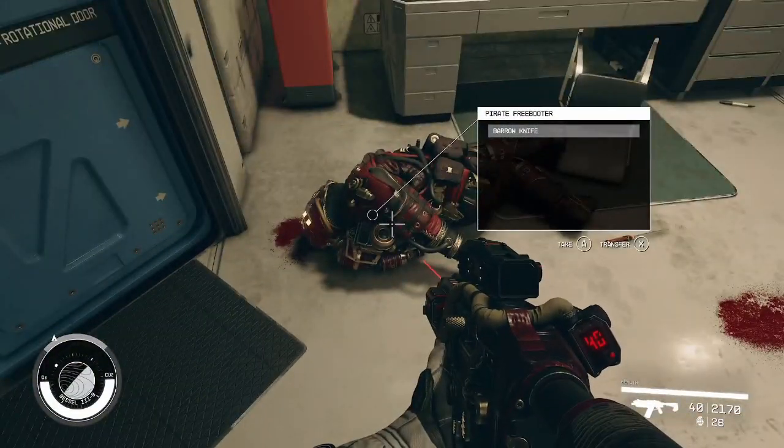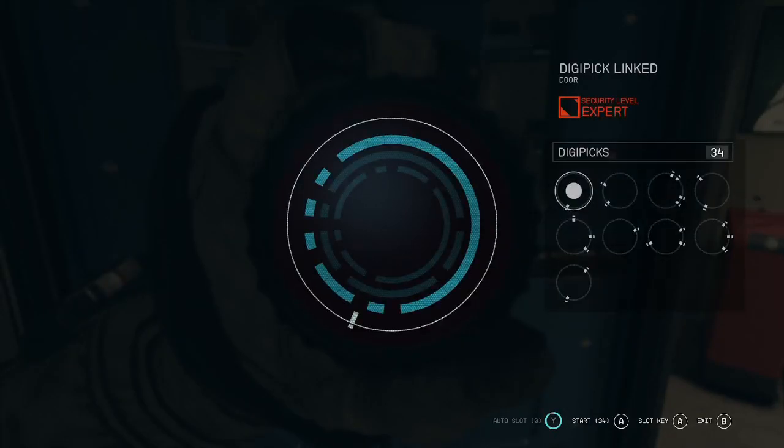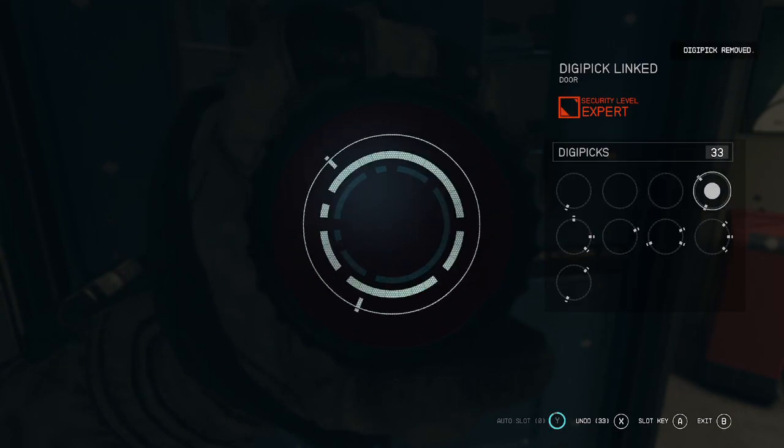We're not done yet, apparently. This is expert locked — let's see what's in here. Let's slot one. It won't let me slot one — why not? Interesting, I thought it would. Okay, we got one there. And then this one probably. This one and this one. Alright, we'll do that. Maybe I can't slot one until... it looks like there's a meter there.